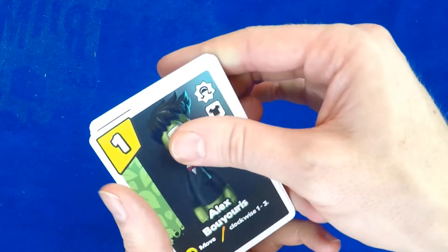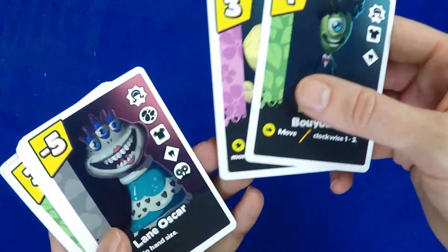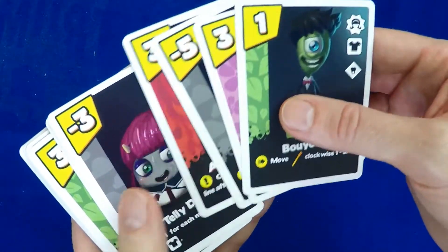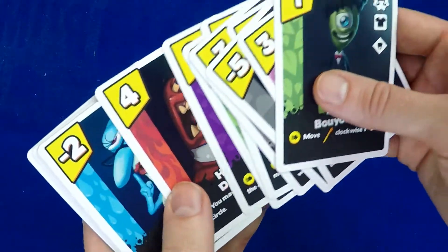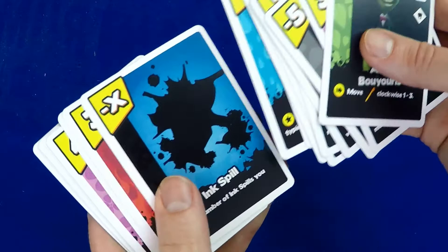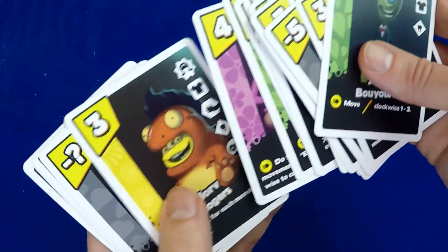The game art has a nice feel to it. The monsters are cute and have funny names, and of course it reminds us of Monsters Inc., so Ink Monsters is a fitting name for the game. This game is easy to pick up and play, so if you enjoy quick card games with fun art, then check out Ink Monsters by Albino Dragon on Kickstarter right now.